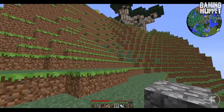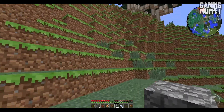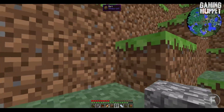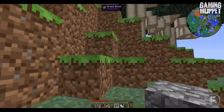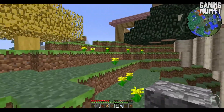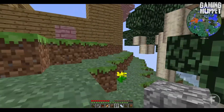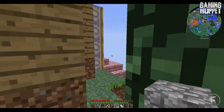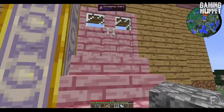We really need to make a staircase up to the house. Yeah I know, it's annoying jumping up this mountain. We could — jetpacks are probably what we want, but have you found any diamonds or anything? No, I haven't gone down that far yet.